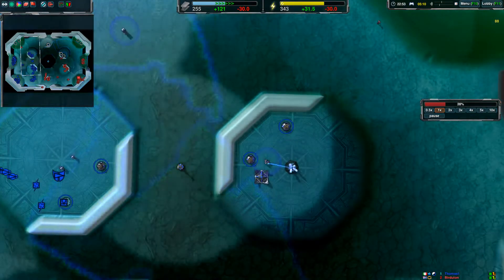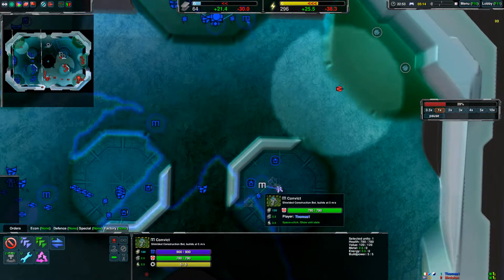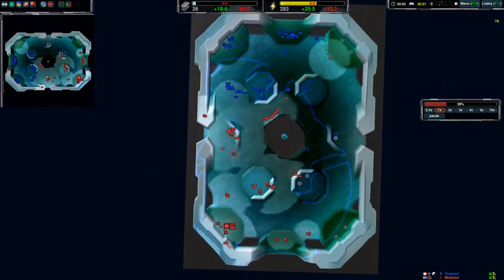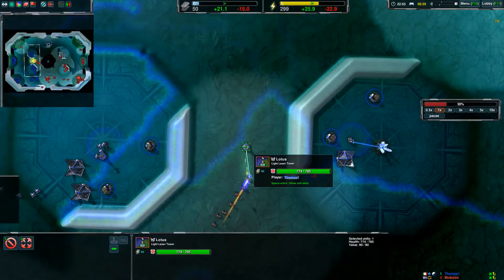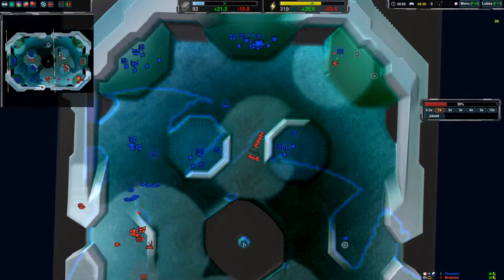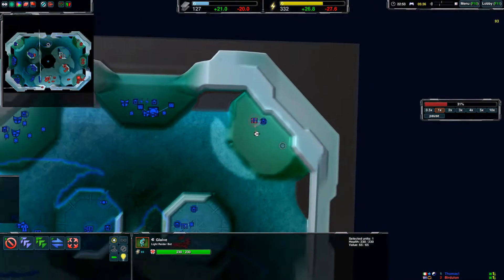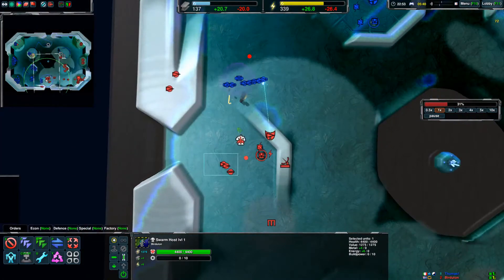If you had been paying attention, you could have had this glaive patrolling back and forth to prevent this convict from just building freely. You can easily run down a lotus turret with these glaives, losing just one. Now this position is open for harassment and you take that opportunity. Meanwhile this glaive is going to kill this convict over here, and your commander is being attacked — but that's not too difficult to deal with.